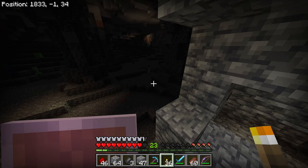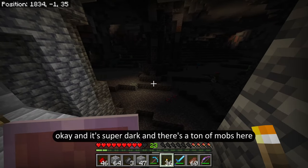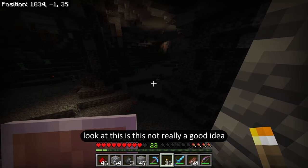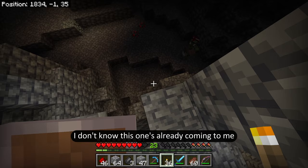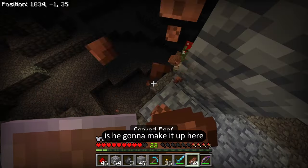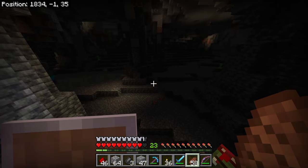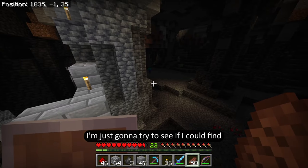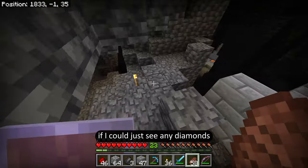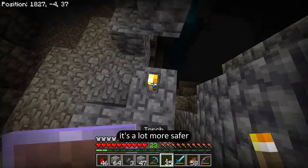This place is actually huge. There's a zombie villager — okay, it's super dark and there's a ton of mobs here. Is this really a good idea? One's already coming to me. Is he gonna make it up here? There's no way he finds a way up here. He's a librarian too. I'm just going to try to see if I can find any diamonds. Let me just quickly look around — if not, I'm just going to keep strip mining. It's a lot more safer.